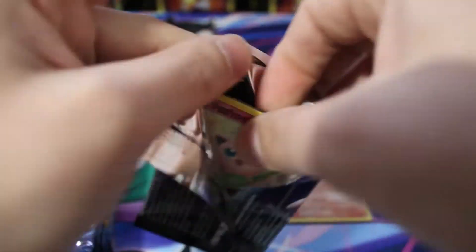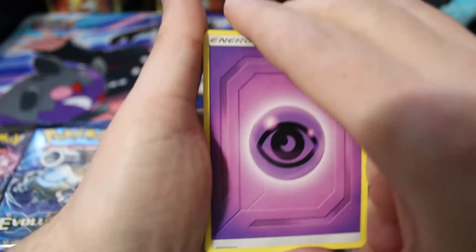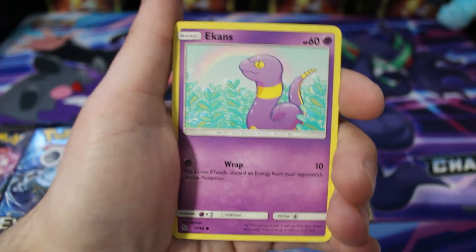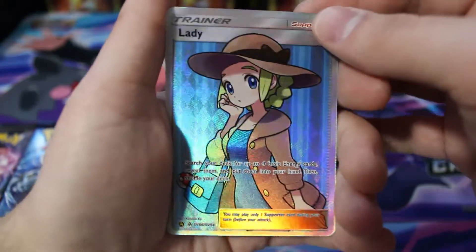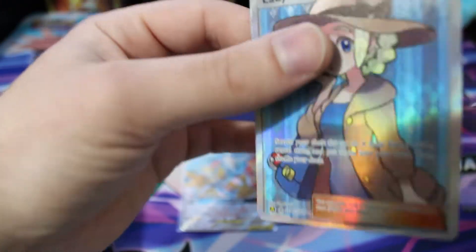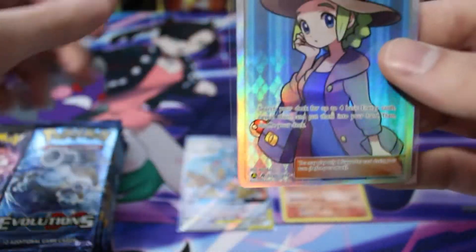We hit one of our goals for today's video already, that is amazing. My hands are going to be a little shaky after that but we're going to keep pushing through. We're on our fourth pack and we've had some awesome pulls already. We got a Koffing, Cubone, Geodude, a full art trainer, then a Wheezing — just a regular rare. We are absolutely killing it today. I just opened some random sealed product I had in my apartment — this is not scripted.